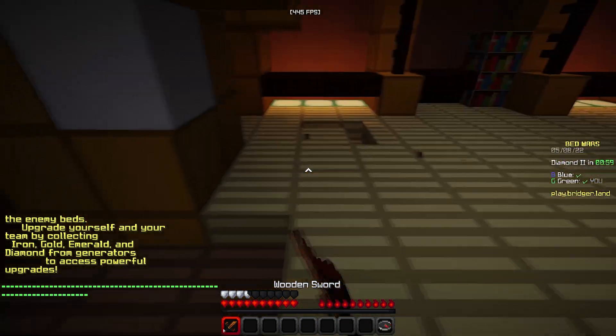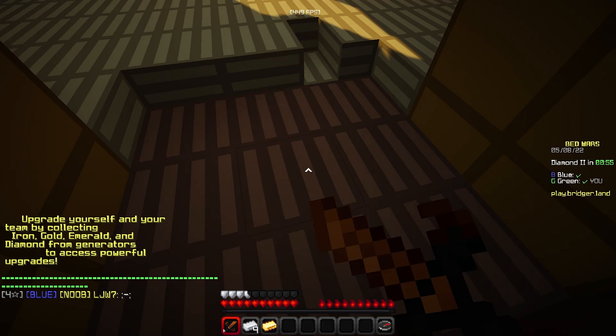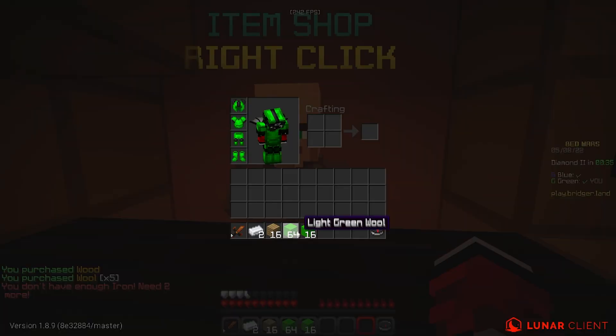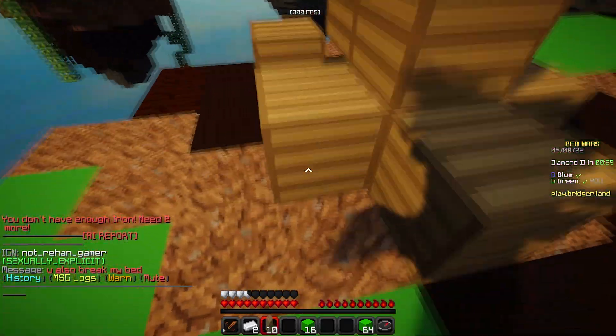Okay boys, next shader and we're getting 400 FPS — what the heck! You just keep getting more and more FPS. 450 FPS! Yo, look at the sky guys — that's not even from the pack, that's from the shaders. That's how you know this is a good shader. Okay, I already like this shader more than the first one.